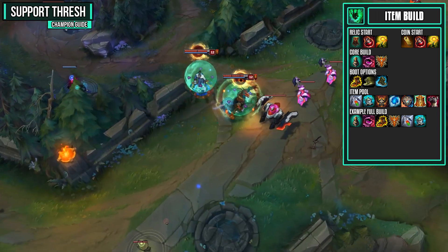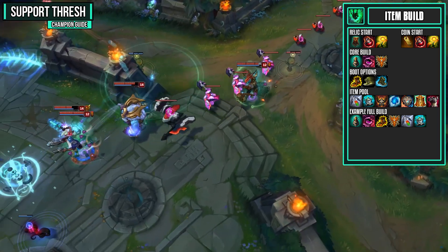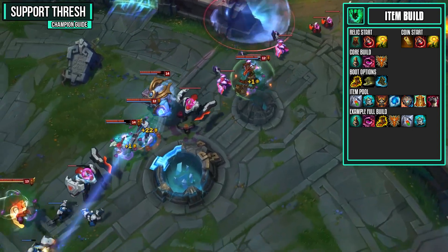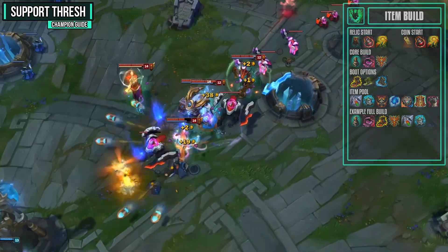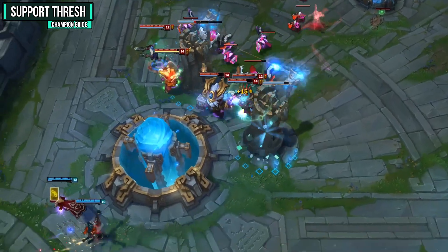For my example full build, I take the core build, grab Boots of Mobility, then a Redemption and a Knight's Vow. You're going to be a very tanky champion that can use multiple shields and heals and attach yourself to a teammate. That covers everything I've got for Support Thresh in Season 8.